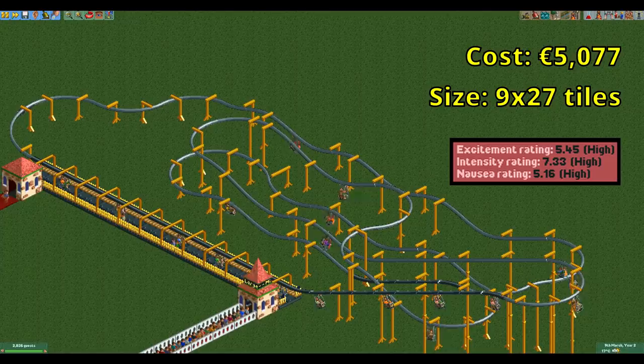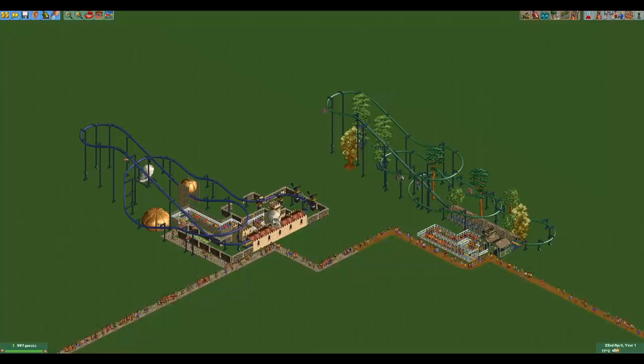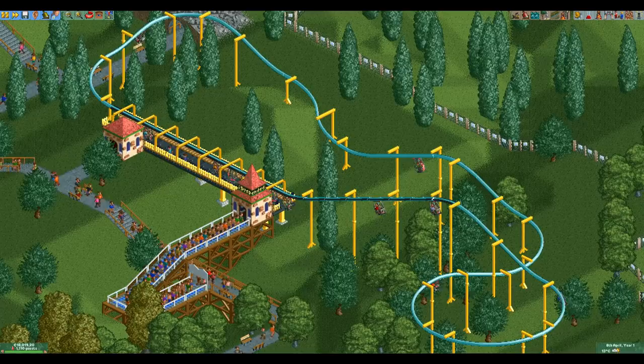A longer ride will give slightly higher stats but not much. The first chain lift already goes to the support limit, so there isn't much more you can do except add length and a few drops, which will greatly increase the ride duration. This in turn lowers the throughput, as you're not going to get more cars than this design already has. This design is prone to crashing if you don't enable the wait for full load option, so do not forget to do that. If you don't want to fiddle with downloading designs, the pre-built designs that come with the game are also pretty good options — not entirely optimized, but pretty close since this coaster has a very limited number of possibilities.